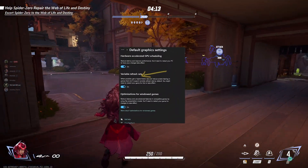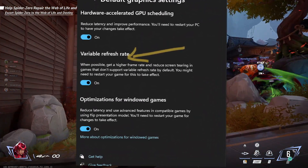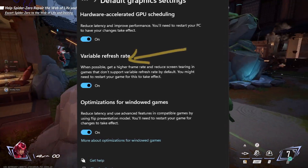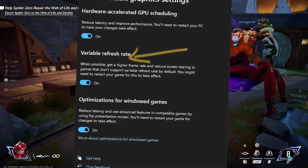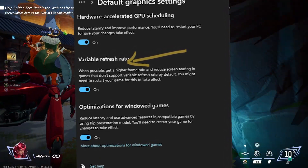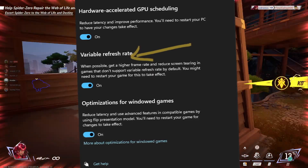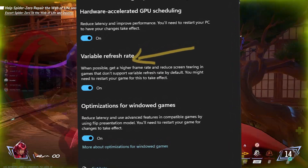Lastly, you can also set the variable refresh rate, but this one is optional. If you have a monitor that supports AMD FreeSync or Nvidia G-Sync, VRR — aka variable refresh rate — can be very helpful, especially at lower FPS. Look into enabling this not just for Marvel Rivals but every game you can possibly play. If you want more details on how to set up VRR, you might need to Google that one.